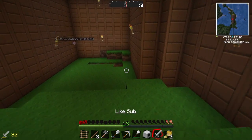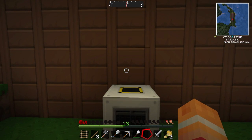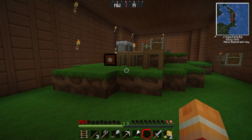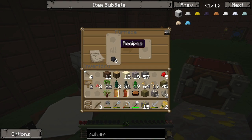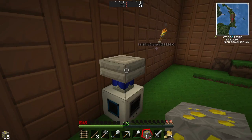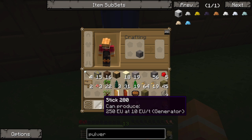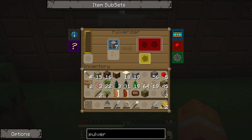So now we have a pulverizer, which I'm going to go ahead and put over here. And we're going to put the engine right on top. Now I can take all of my ores and start turning them into dust to double my current amount. The first ones I need to do that with are the iron and the gold straight off the bat. So the charcoal goes in there, the ore goes in here — iron is more important at the moment — and then I'll make myself a quick lever. Fantastic. Now that's going to pump away and pulverize all this fantasticness.